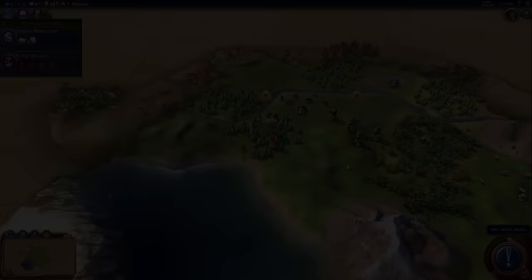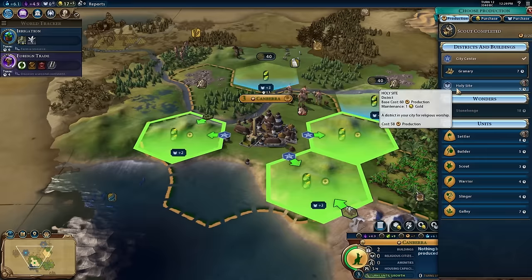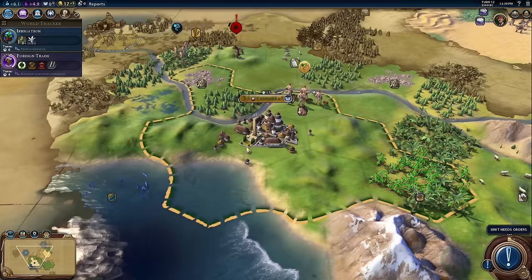Australia's unique ability is Land Down Under. Their cities get extra housing when built on coastal tiles. Campuses, commercial hubs, holy sites, and theatre squares get additional yields when built on tiles with charming or breathtaking appeal.